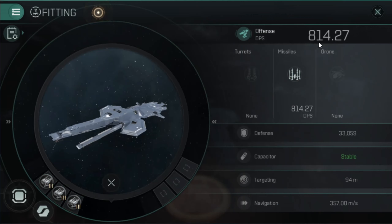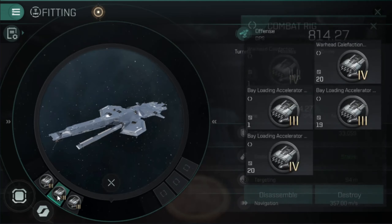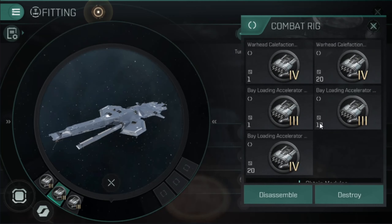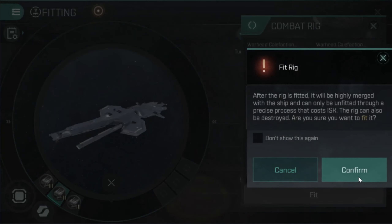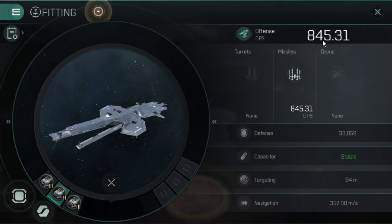Our DPS is sitting at 814 damage per second. Let's do the traditional 2 activation time and 1 damage and see how much it goes up by. So 814 to another Bayloading Accelerator — that goes up almost 34 DPS. So that is the best Tier 3 rig combo if you don't want to do any integration.